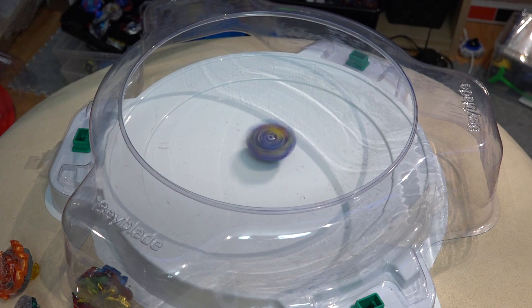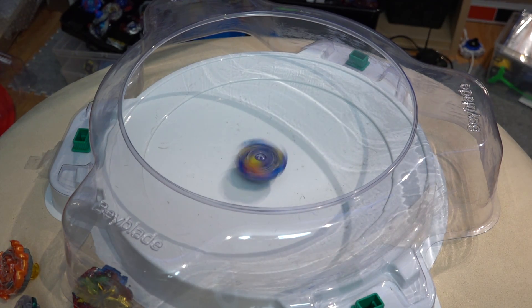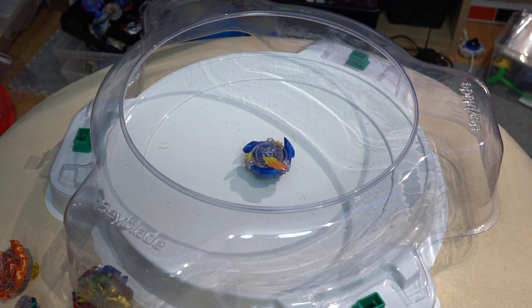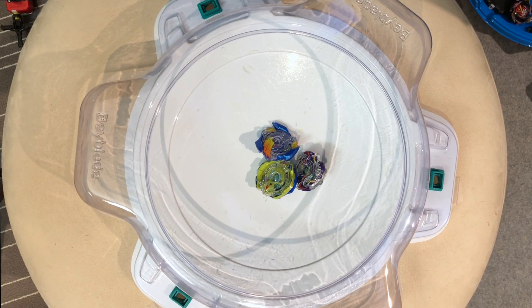If we could see Vault do that in the anime, that would be sick. Victory Valkyrie is a pretty decent matchup against Xenox Calibur — it has better stamina. Unless your tips are awakened, then not so much. Look at that finish — victory style! Style points right there.